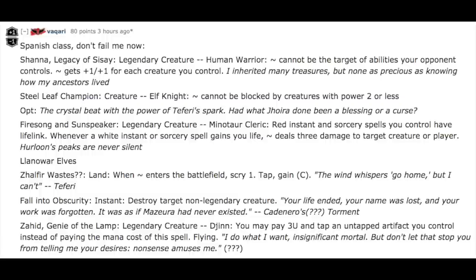Alright, let's see how we did. Shana's Legacy of Sisei, legendary creature, human warrior — cannot be the target of abilities your opponent controls, plus one plus one for each creature you control. The flavor text is: 'I inherited many treasures but none as precious as knowing how my ancestors lived.' Pretty cool. Steel Leaf Champion creature — elf knight, cannot be blocked by creatures with two or less power. This is obviously an ode to Elven Riders, one of the most iconic elf cards that wasn't actually a card type elf.